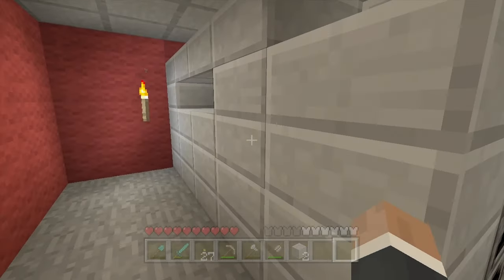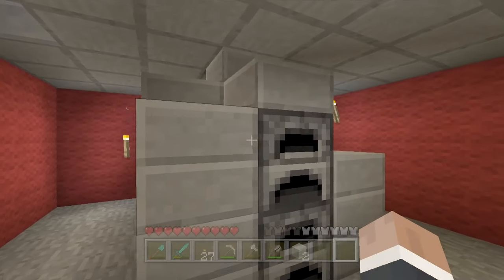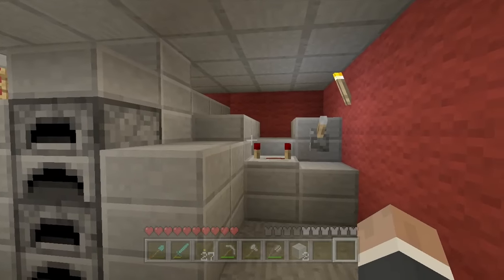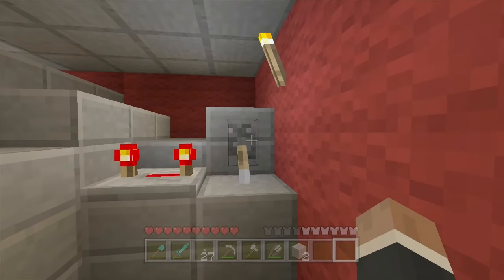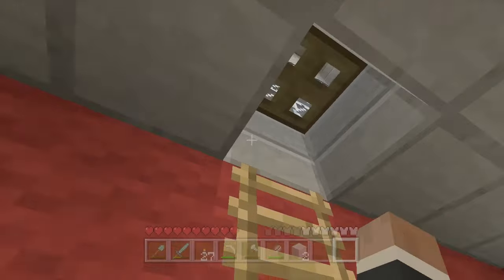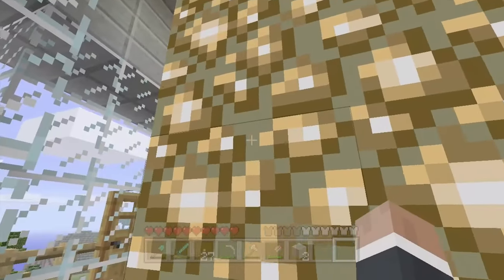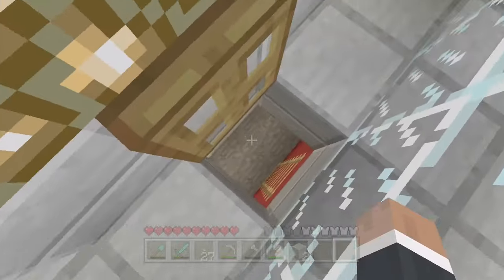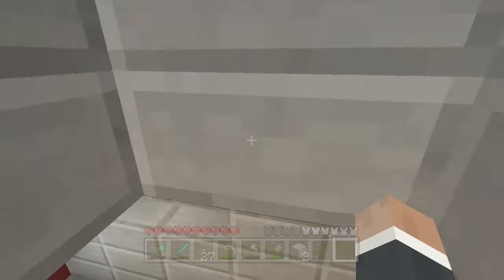I don't know what any of this does — it's just here. You put something in here, put some coal or something, and you turn on the switch. I don't really know what it does, but it turns that light on, which should mean in theory this glowstone that is always glowing is now turned on — even though it was already on when it was turned off. Just use the power of your imagination.